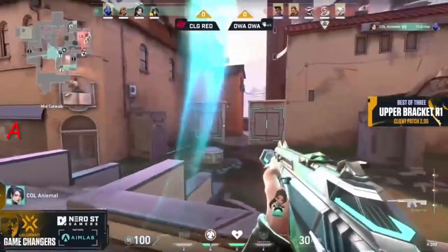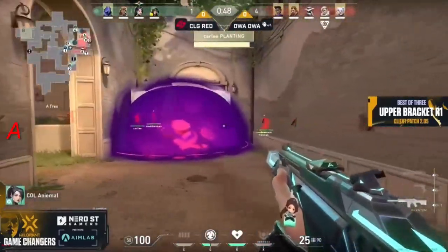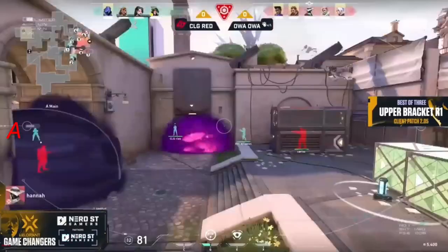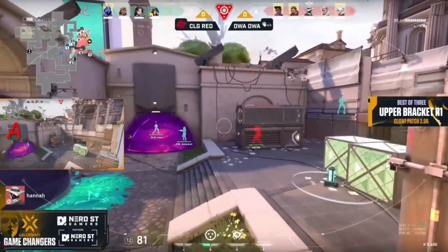All of a sudden this looks very possible for the defenders if they're quick. The spike will go down quite easily — they have a Rolling Thunder on top of that too. This is going to be very difficult for CLG Red to retake; they have to try to get as much information as they can. Bonita died, so that's a lot of utility that's going to be lost for them to try to retake this site.